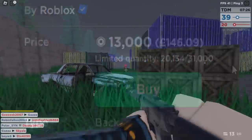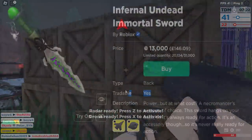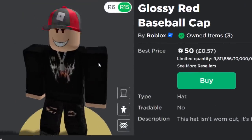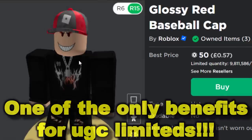Like 10,000 people have bought this, or maybe a little bit just over, and nobody can trade it or sell it. Even though technically it is tradable because the stock hasn't run out. But with UGC Limiteds, you don't have to wait for the stock to run out, which is probably one benefit to UGC Limiteds.